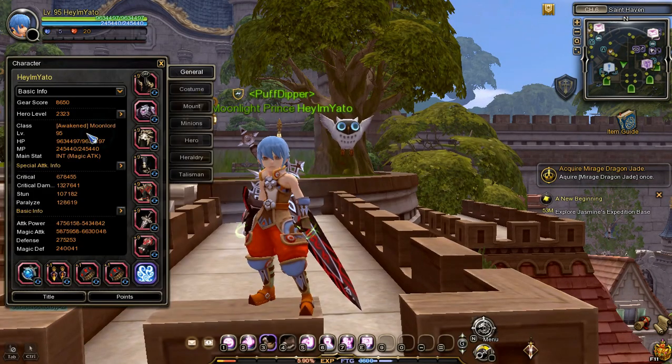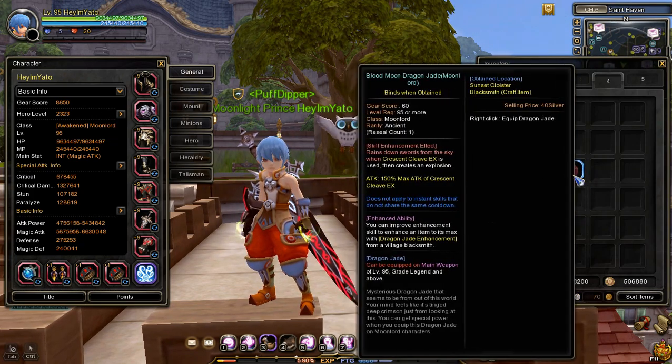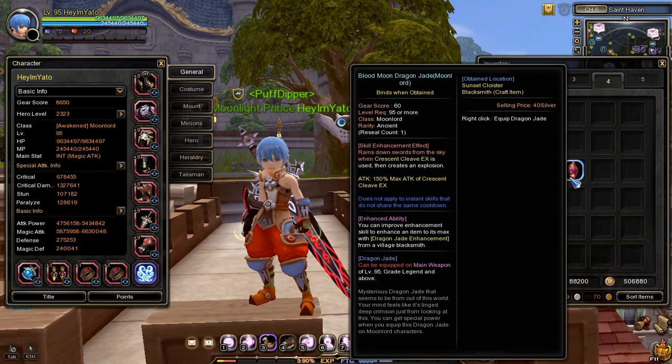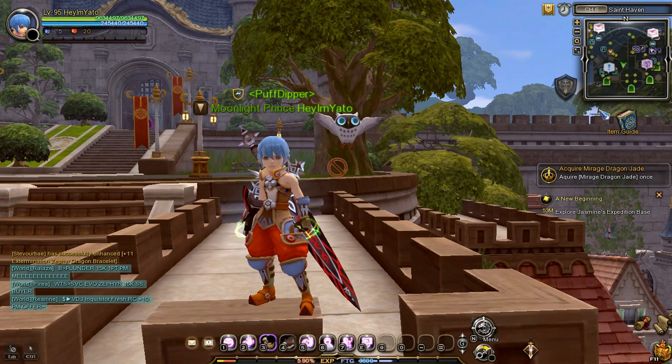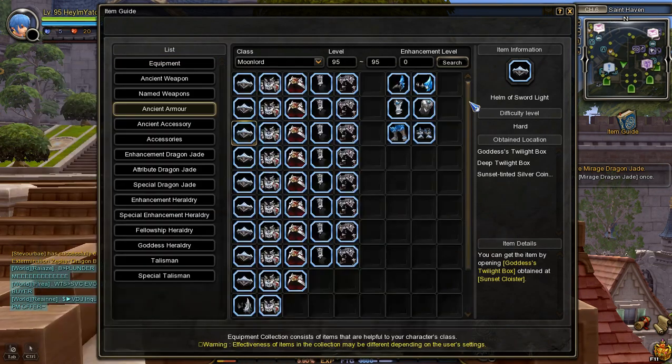The goddess shoes skill effect is: when a specific skill successfully hits critical, the specific skill used will do 30% additional damage. For example, my Moon Lord uses Blood Moon Dragon Jade which enhances his specific skill named Crescent Cleave. From that information, we should get the goddess helm and shoes that also enhances the same skill — Crescent Cleave — which is the Helm of Sword Light and the Shoes of Sword Light.